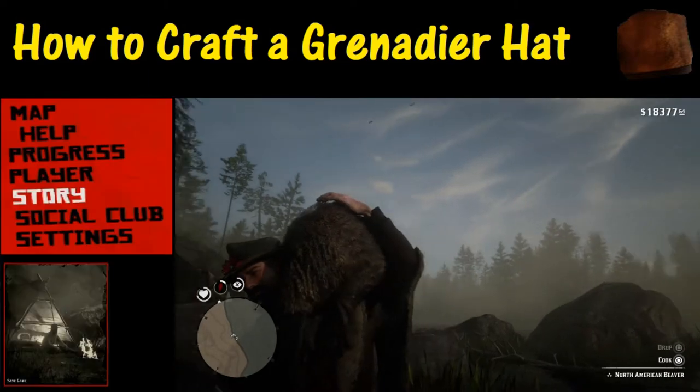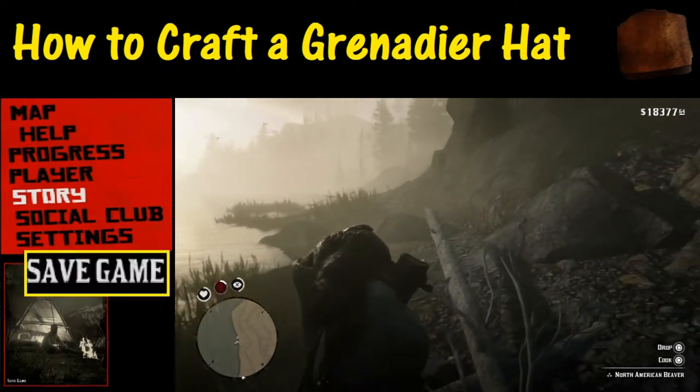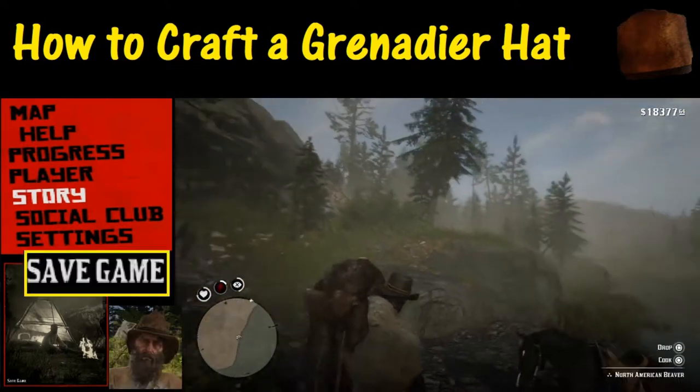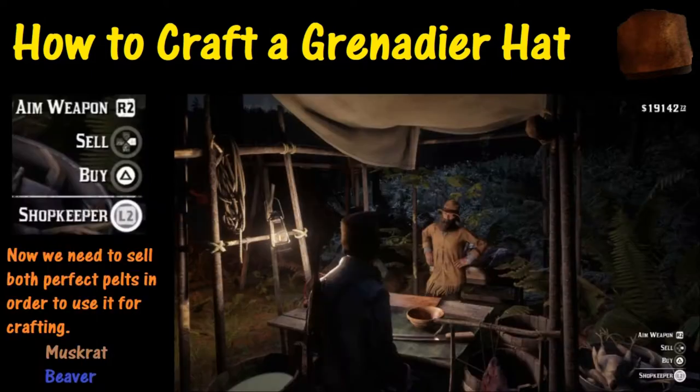Now as always, you may want to strongly consider saving your game just in case something happens, so you can get back to the trapper and turn these things in. Now that we're back at the trapper, all we need to do is sell both perfect pelts in order to use them for crafting. One little note: you don't want to sell them to people on the meat market — make sure you sell them to a specific trapper so you can actually use them for crafting.